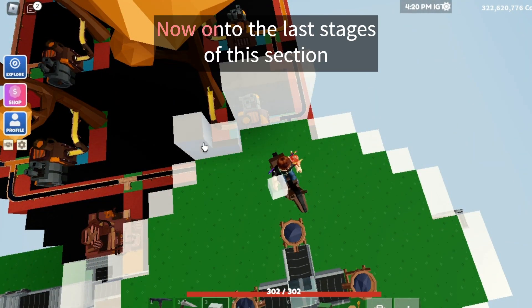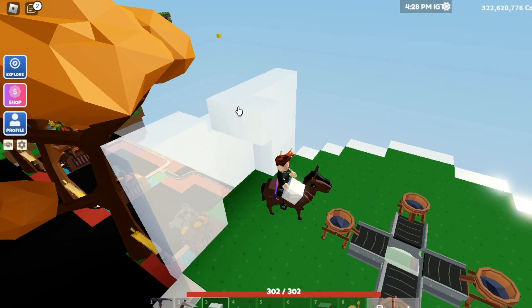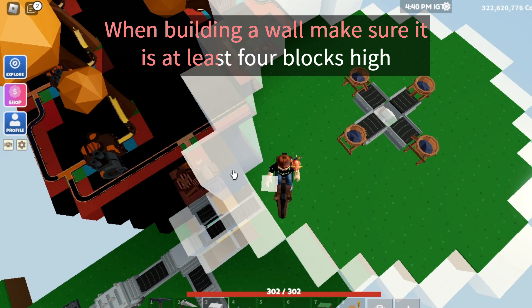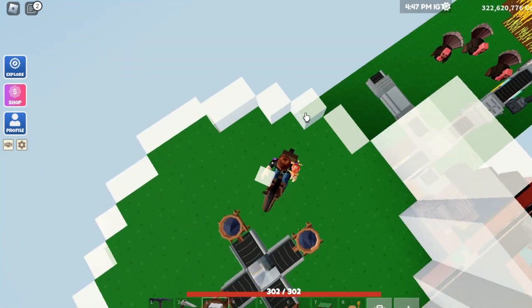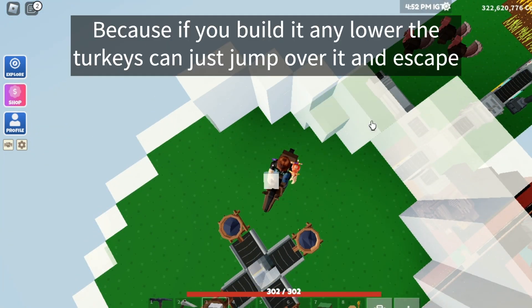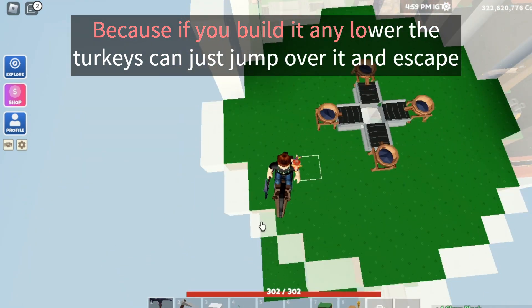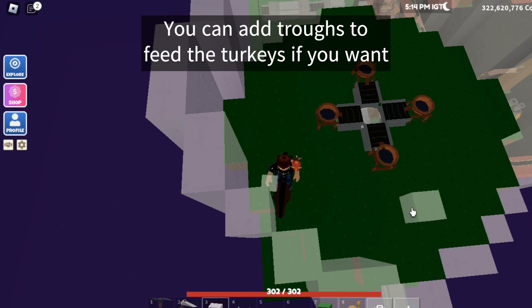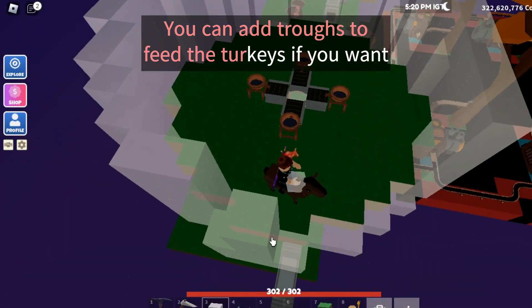Now onto the last stages of this section. When building a wall, make sure it is at least four blocks high, because if you build it any lower the turkeys can just jump over it and escape. You can add troughs to feed the turkeys if you want.